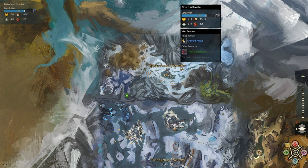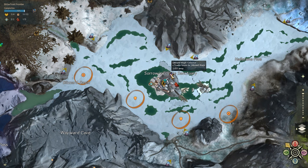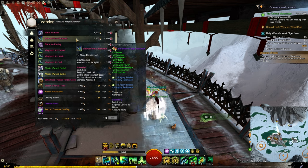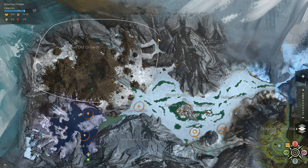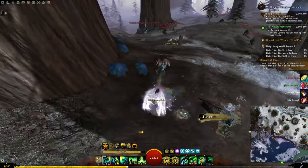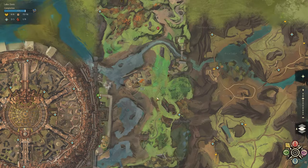The next map is Bitterfrost Frontier, unlocked with Chapter 3 in Living World Season 3. The vendor for ascended trinkets is near the Sorrow's Eclipse waypoint — go up the ramp and you can buy rings, backpacks, and accessories. This map is also one of the best for ascended trinkets because the currency is very easy to get: there are plenty of gathering nodes around the area that you can farm on multiple characters to speed up the process. I have guides on that in the description below.